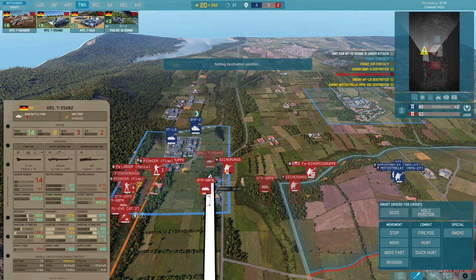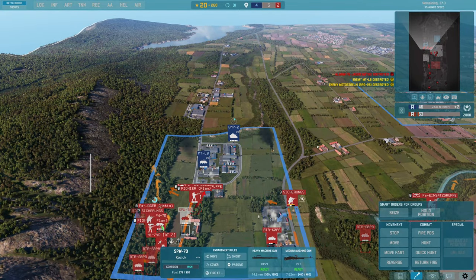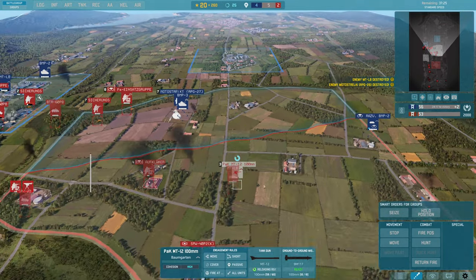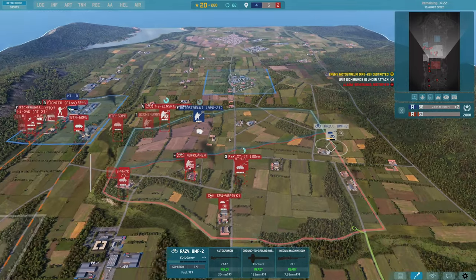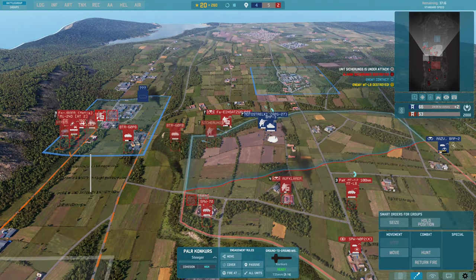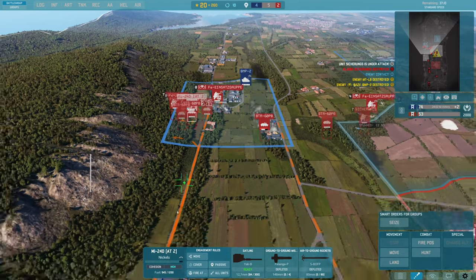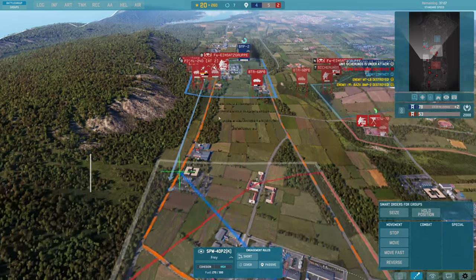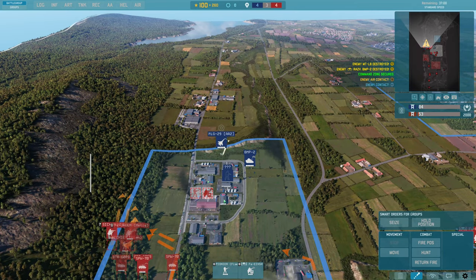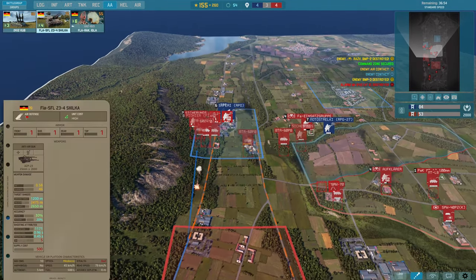I need a tank here, that BMP2 is messing me up. The Concurs is going to run out of rounds. Why is this guy in the open? He should be in the forest. He's shooting that which is great news - oh sugar. BMP3 is going to be a problem. This guy will die to that BMP2 so we need to get him back. Get this guy up here because he's got M72 LAWs so he should be able to kill it eventually. Oh that's dead, just got shot in the ass.